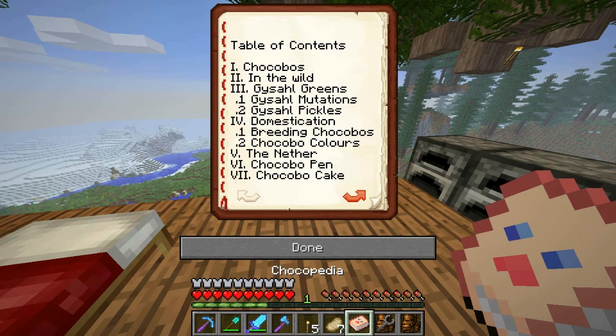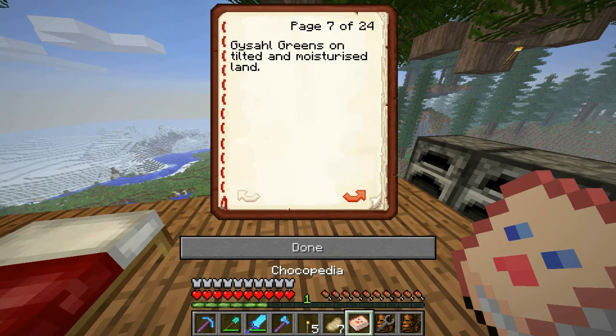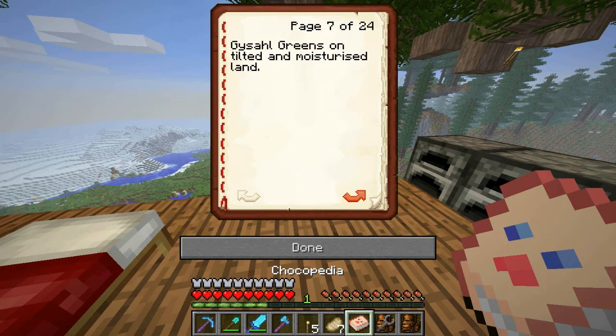How do I tame one? There's got to be a way to tame one. Kusha greens — in the wild, the Jacobo's favorite food is kusha greens, thick red plants growing widespread in all fertile areas. These plants can be crafted into seeds, which can be used to grow kusha greens on tilled and moistened land.